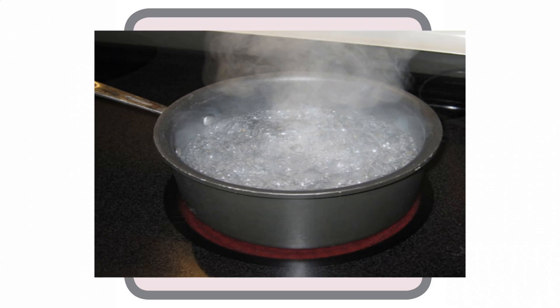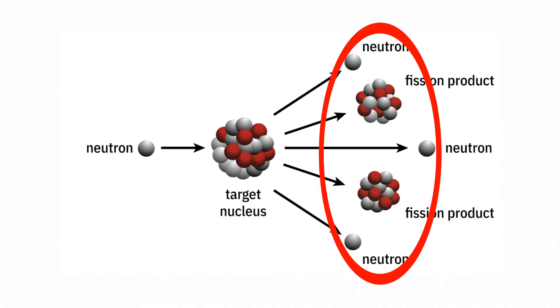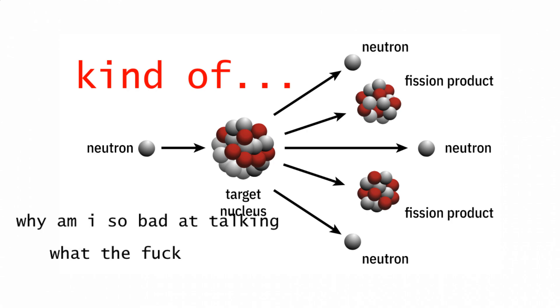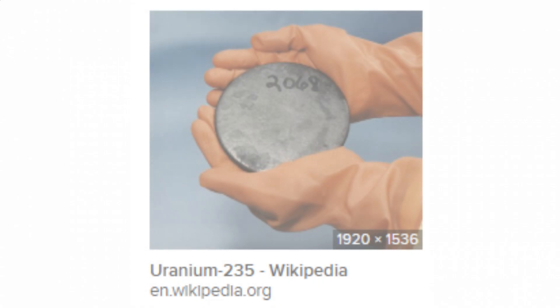Most nuclear reactors boil water, and they do this with fission. A uranium nucleus gets hit by a neutron and it splits. Neutrons can have different speeds which affect how likely they are to split nuclei, and even different isotopes of uranium can have wildly differing chances to fission with the same neutron. What we need is an isotope with a viable fission rate and a known set of favorable neutron speeds.